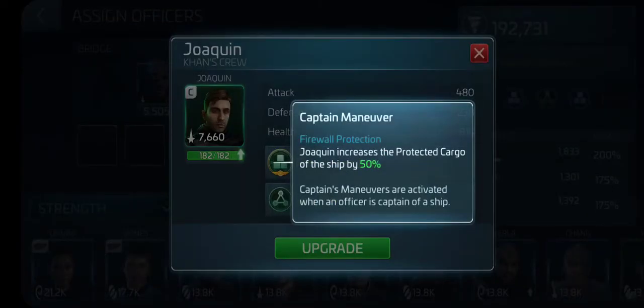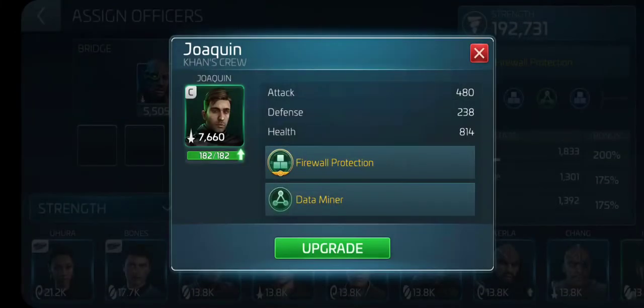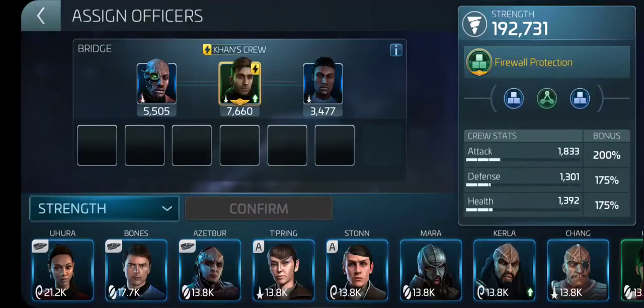Joaquin increases the protected cargo of the ship by 50%. It'll take whatever cargo capacity the ship already has built in and add 50% to that. I'll tell you why that's important in a little bit.